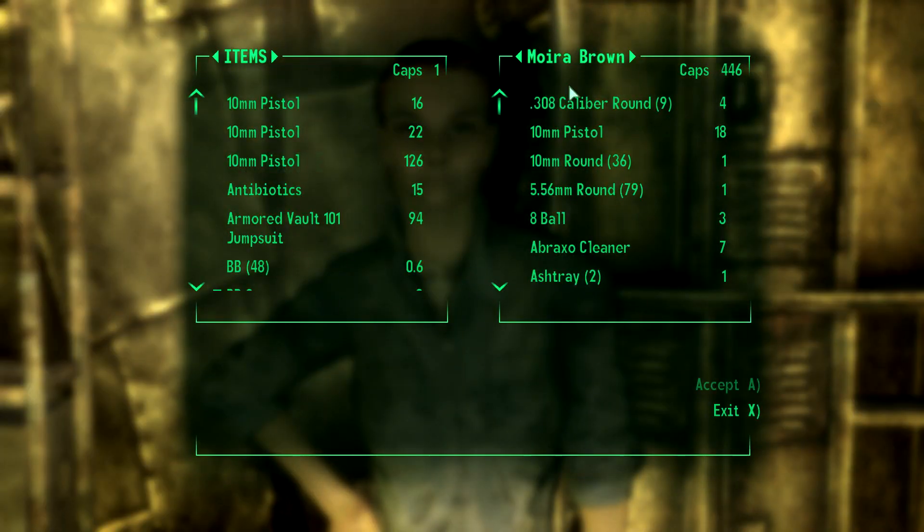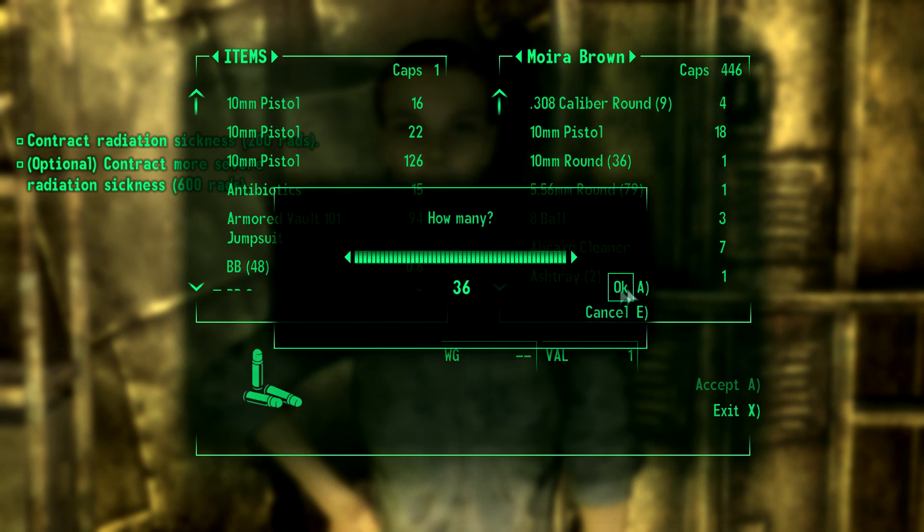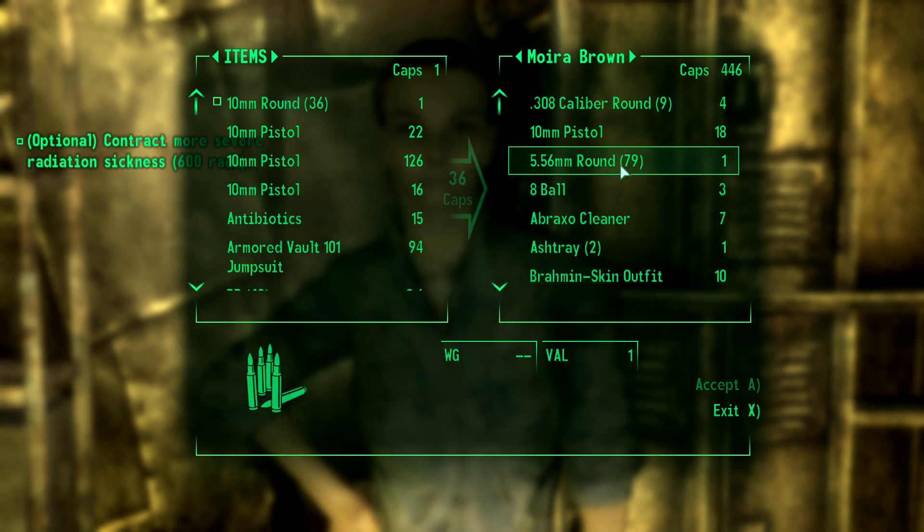I'm actually running out of time — this is all talking things, it's taking quite a while. Let's buy some rounds — that's the most important thing. 5.56 millimeters I think, that is for a machine gun.